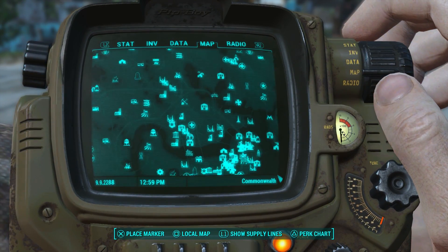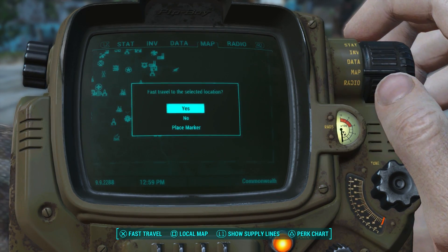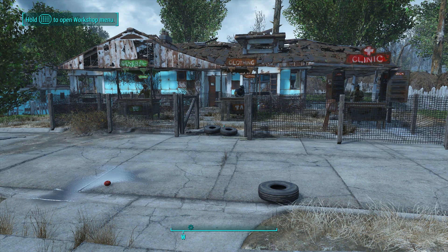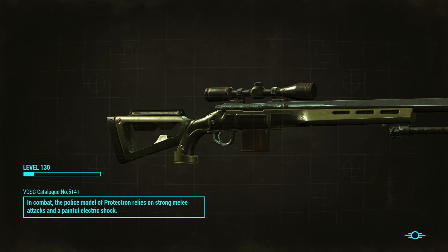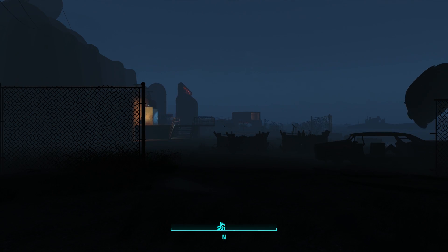To get started, you will need to go to any owned settlement and open up the settlement workshop. Then head over to Power, then Miscellaneous, and build an ArcJet cloud storage system. It requires no power to operate and it only costs one piece of steel to build. Then simply press the X button to activate it, wait a few seconds for the system to load up, and start sorting all of the items you want to transfer across your settlements.